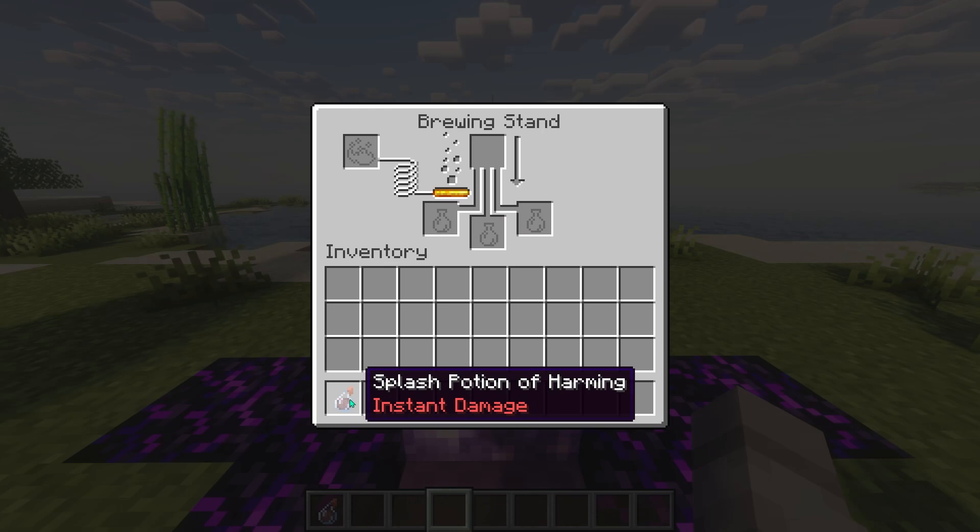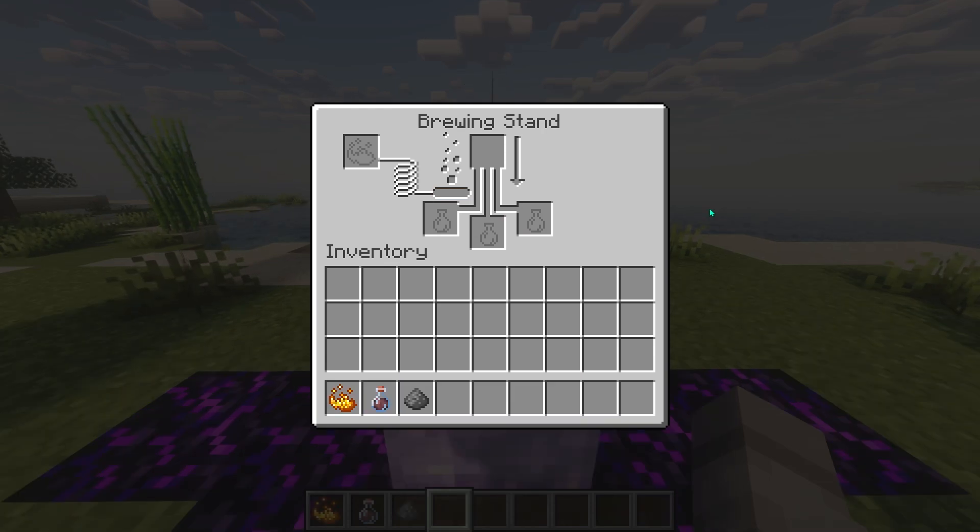Move it to your inventory and you're all set. Next up, let's talk about the Splash Potion of Harming, Instant Damage 2. This one packs an even bigger punch.